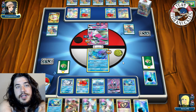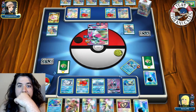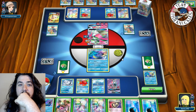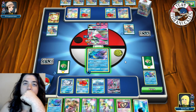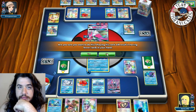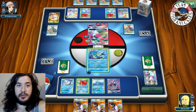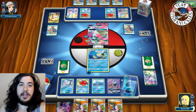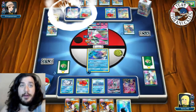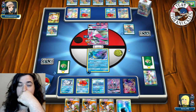On our turn we find a Water energy. Mallow isn't great right now. We put Water energy on active. Three Sycamores in hand — we'll Abyssal Hand for two. We get Espeon-EX! We put down Espeon-EX and use Brine to put 90 on the bench Gardevoir-GX. Opponent is now staring down Espeon. Even if they knock out Espeon we still have Kingdra dealing damage to everyone.